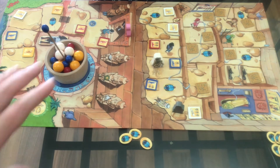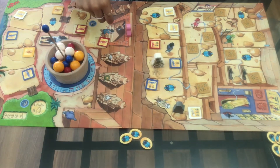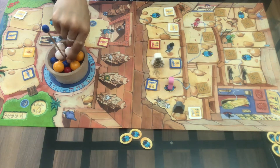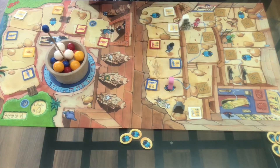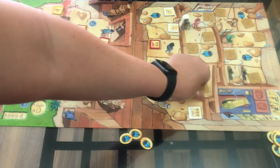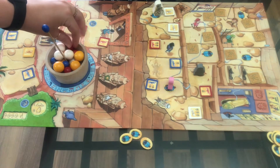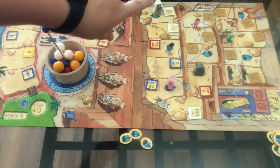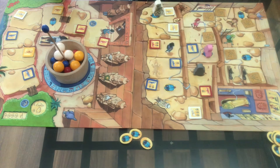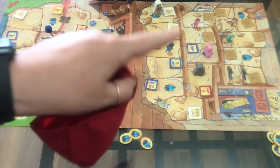Andrea can move to any unflipped tile on the board — even in the desert or in the tomb — or she can go to the next covered-up tile; it's completely up to her. She goes there, the mummy moves twice — one, two — and she collects a scarab for being on that tile. I flip over the next tile, the mummy moves one, and I need to pick out a red. Now the mummy is at the end and will travel back down.